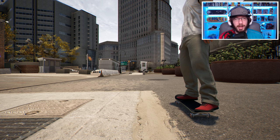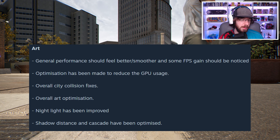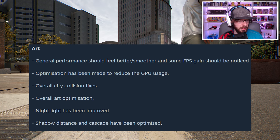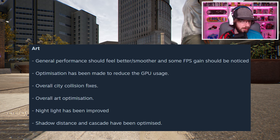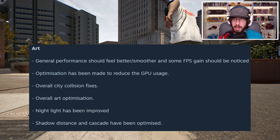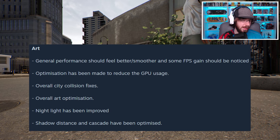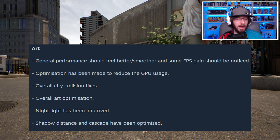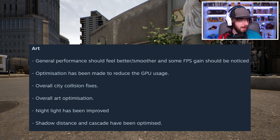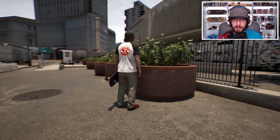General performance should feel better and smoother, and some FPS gains should be noticed. Optimization has been made to reduce GPU usage, so overall performance should be better. There are also art optimization and city collision fixes — I think that refers to glitchy collision rather than crashing into objects. Nightlight has been improved, and shadow distance and cascade have been optimized.